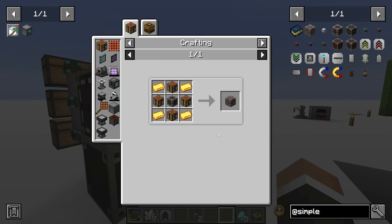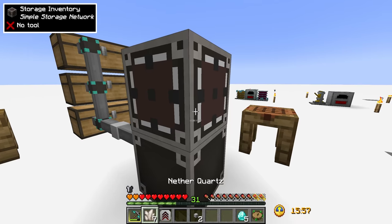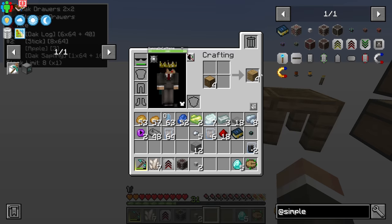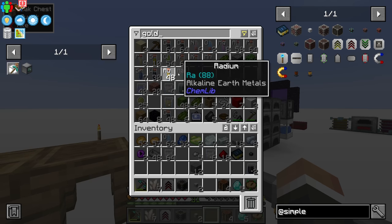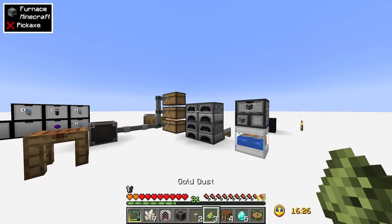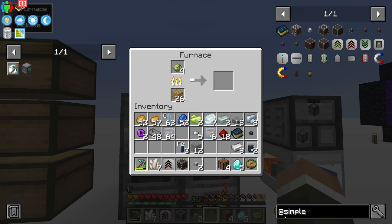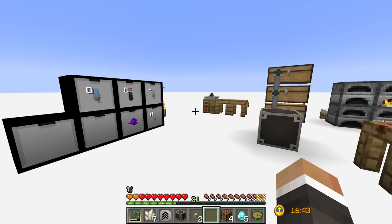It gets better — we can upgrade our storage inventory to a storage request table, which lets us not only view and interact with items but also craft with them directly. To make it we need four crafting tables and four gold. We have three gold here... and we do have six total, so we've got what we need. With four gold in there, our simple storage network is taken care of.